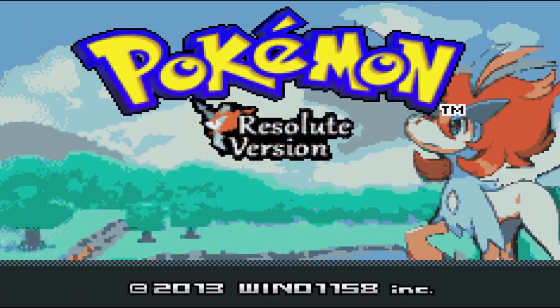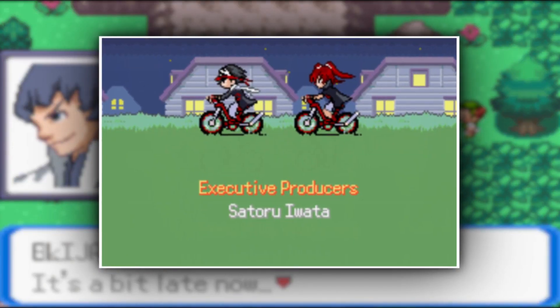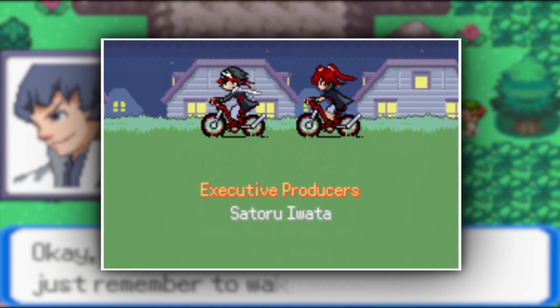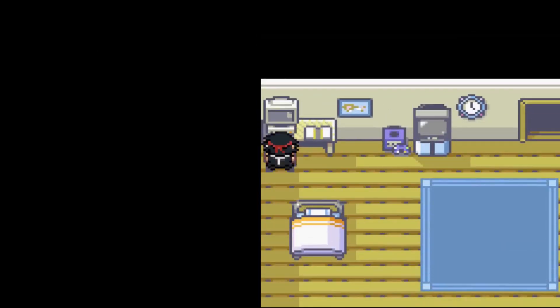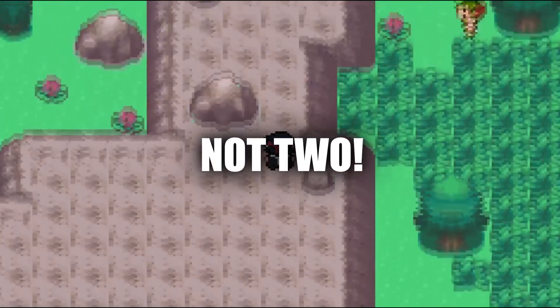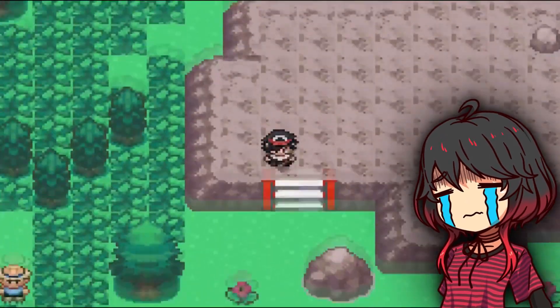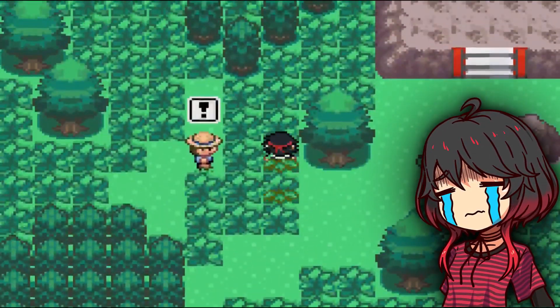Picking up where we left off, we are gonna start with Pokemon Resolute. This game takes us to the Cylon region, where we play as Logan or Alma, a Pokemon trainer from Cedar City. This game features not one, not two, but three whole regions: Cylon, Tyren, and Giotto. Does the creator know that we don't have that much free time?